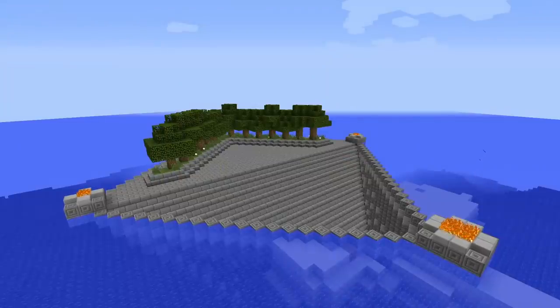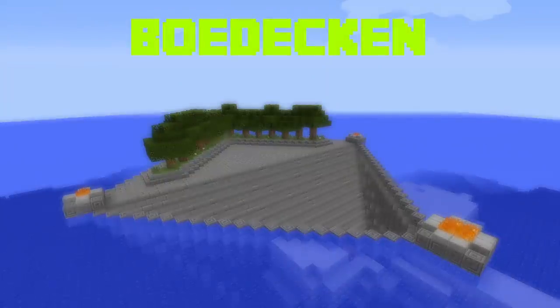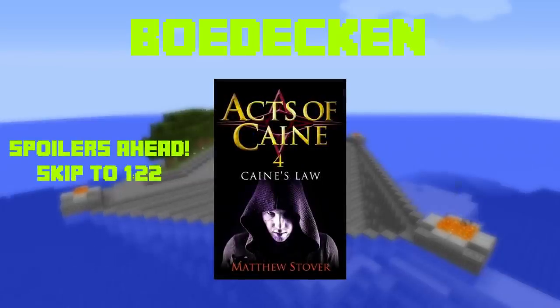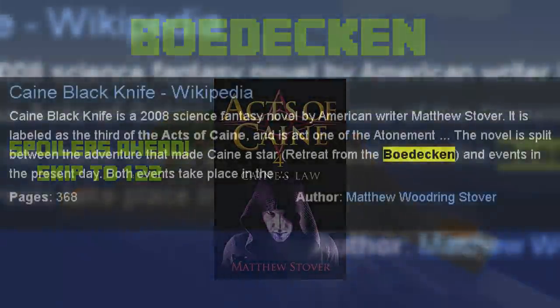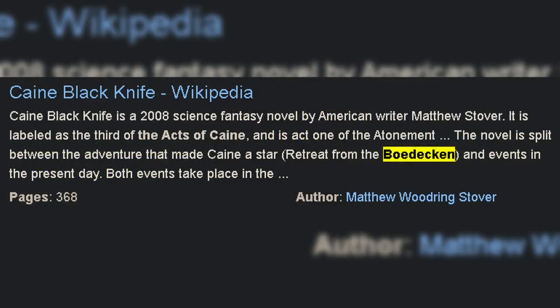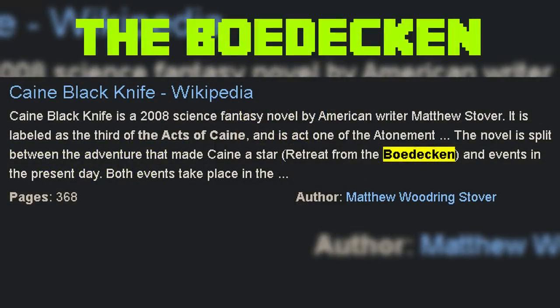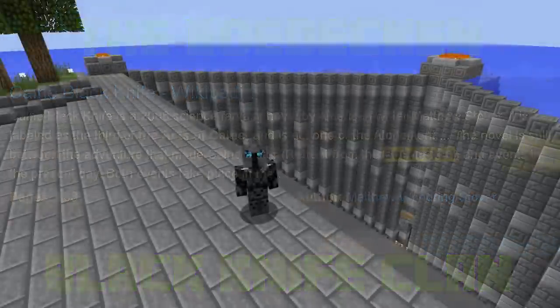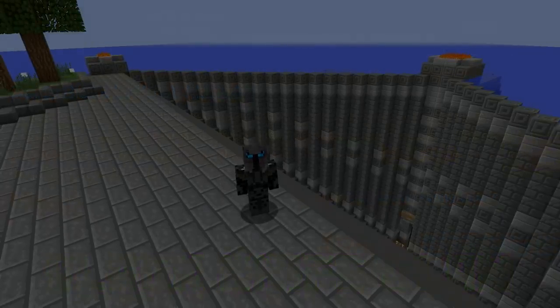This was also the point where he decided to name the base Bowdecken. He called it Bowdecken because he pulled a name from the books in the Act of Kanes series, which is also where he got his own name. In one of the books, Kanes and a few others were holed up in an old fortress called the Bowdecken, fighting off the Blackknife clan which were savages from the wastelands. They survived battle after battle, slowly losing people until they were finally overrun and captured. Kaneslaw thought it was fitting for 2B2T.